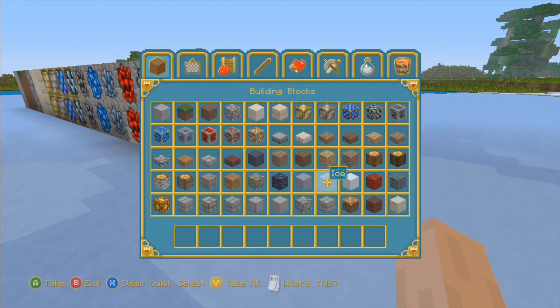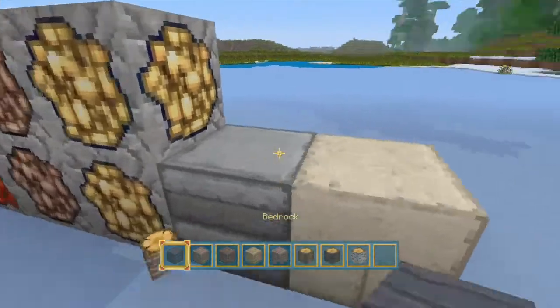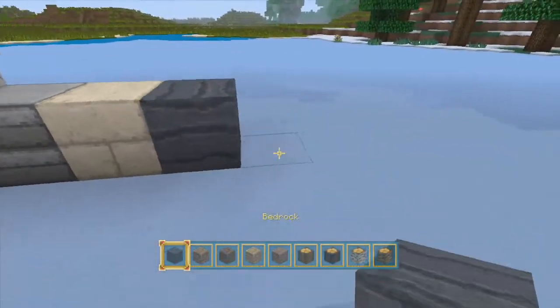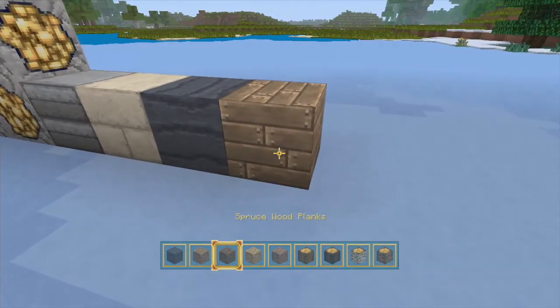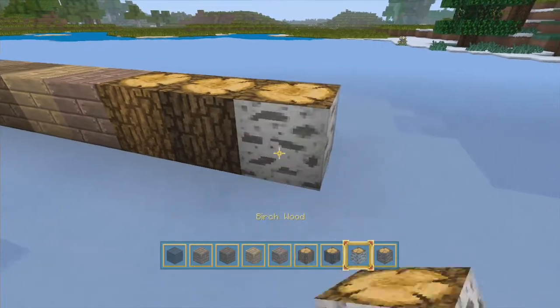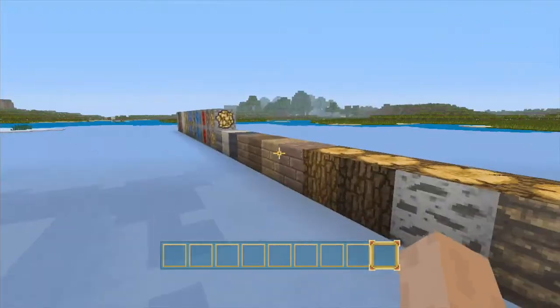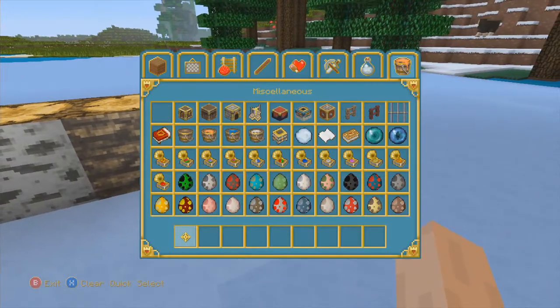Sandstone slabs — you can see the wood ones — and I'm not going to go through the rest of the slabs. We've got bedrock, and then all the different types of wood, between wood planks and wood. I think the wood looks really sick and realistic — that one looks really sick right there.